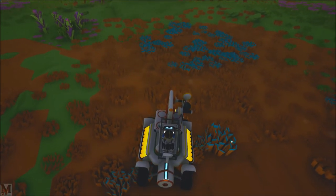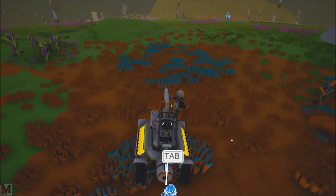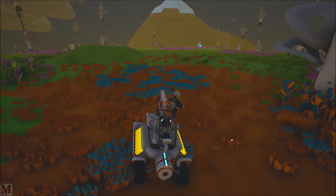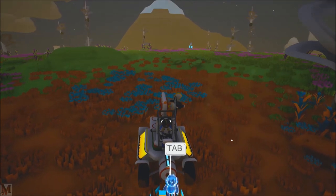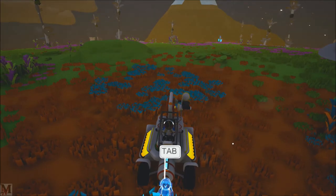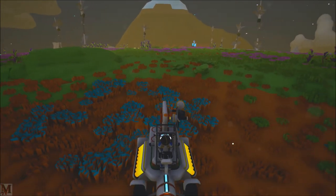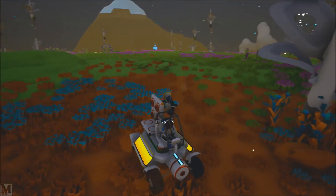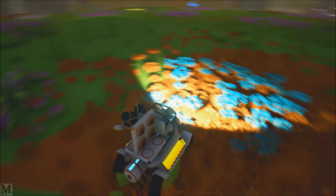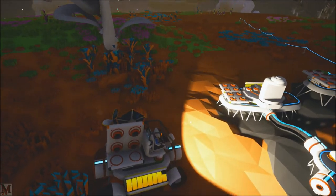By the way guys, the directional driving on this game for the trucks and rovers is horrendous — it needs to be fixed so bad. Normally the rover is facing us, and if I press W I should go forward, but your directionals aren't based off of the direction the rover is actually facing — they're based off of the camera direction. So if my camera is facing the back of the rover and I hit W, it'll actually go backwards. And S will go forward. It's really awkward.